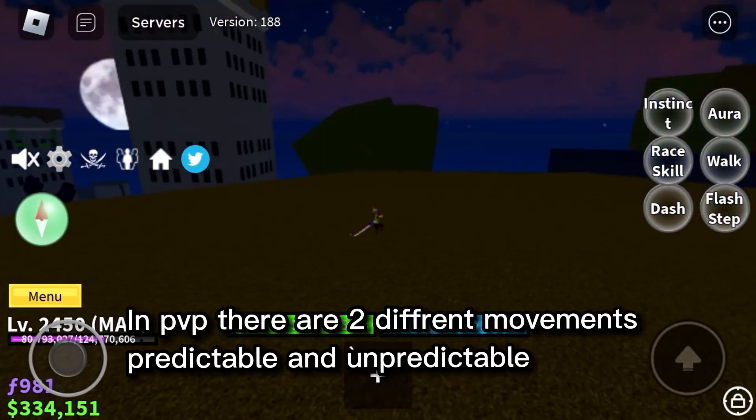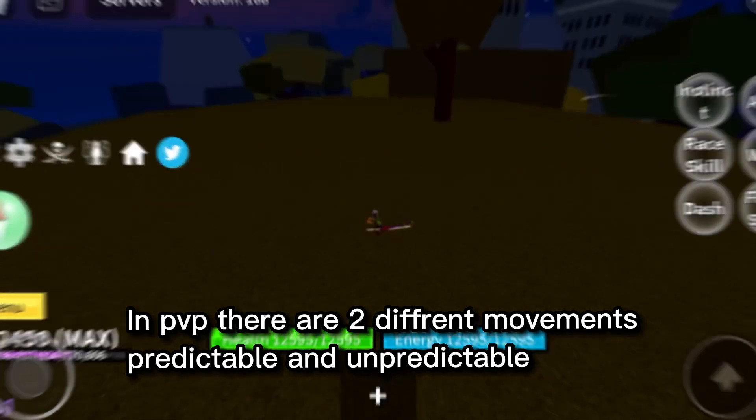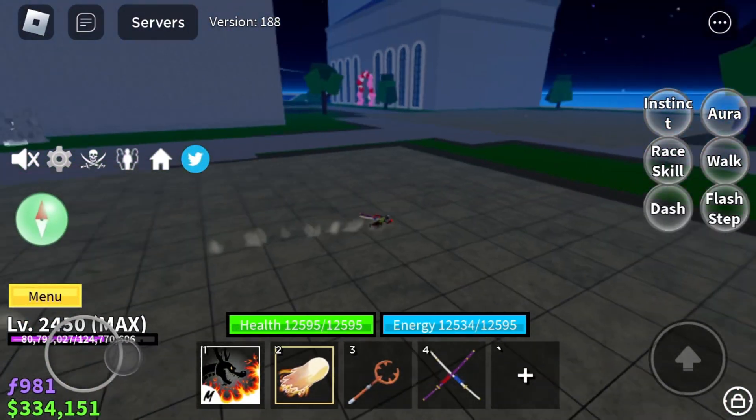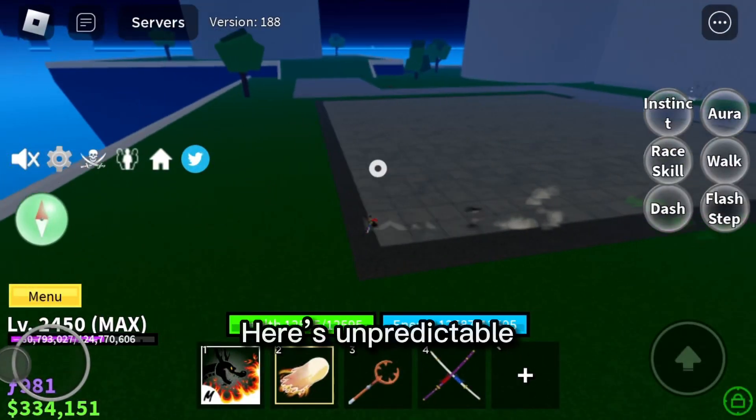In PvP there are two different movements: predictable and unpredictable. Here's a predictable movement... and here's unpredictable.